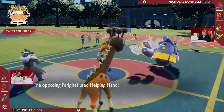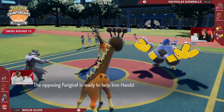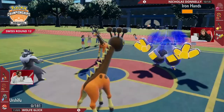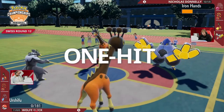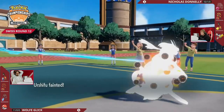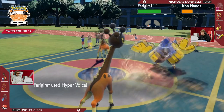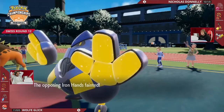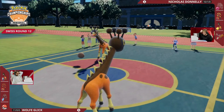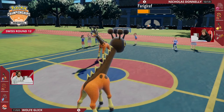Nicholas gets a chance to move first — Helping Hand to increase Iron Hands' attack output, as Close Combat goes into the Urshifu — prioritizing that as one of the big damage threats to Hearth Flame Ogrepon waiting in the back. That play makes a lot of sense because it covers for Farigiraf protecting. But Wolf makes the call not to protect — Hyper Voice comes out, look how much damage it does — and Wolf is actually now in a nice spot. Nicholas set up trick room but Wolf's got Incineroar as his final Pokémon.